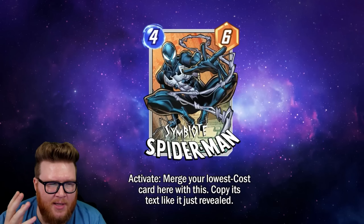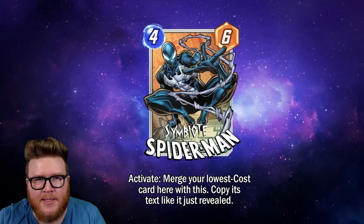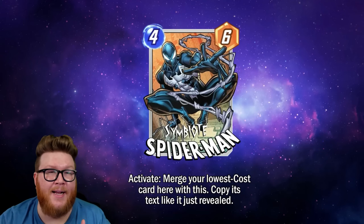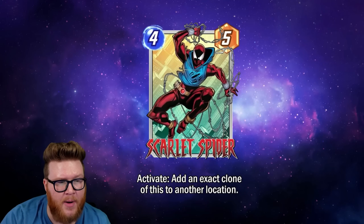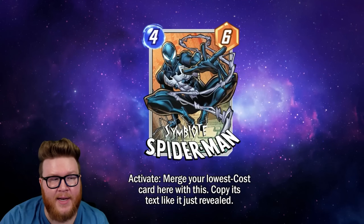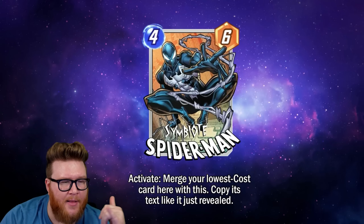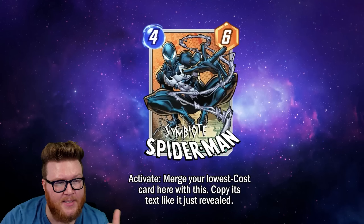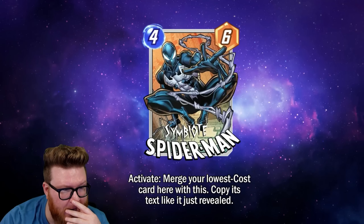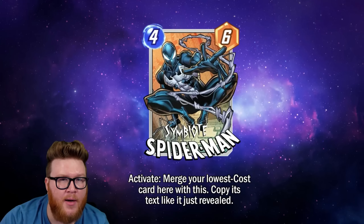If it does work with On Reveals, it's a bit clunky — visually and mechanically it's not actually revealing, it's activating later. It's kind of like a better Absorbing Man. The main use case I see for Symbiote Spider-Man is with Activate cards like Scarlet Spider — you merge Scarlet Spider into Symbiote Spider-Man, it becomes a four-eleven, and you get to activate it again with a fresh text box. That means you get a copy of Scarlet Spider and a copy of Symbiote Spider-Man.